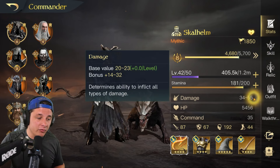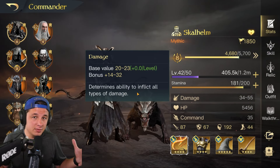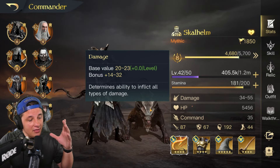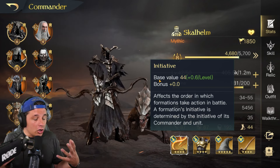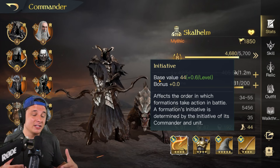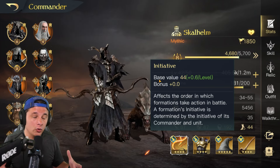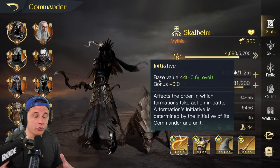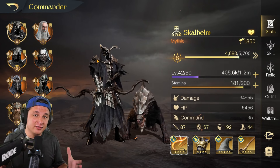The more focus we have on her through gear, the more damage her skills that do focus and poison are going to deal. So that's the first thing we want to focus on. The second is damage, which determines ability for all types of damage. The third thing I like on Skull Helm is initiative — she's already pretty fast, but a little initiative prevents skills from being stolen by Sauron, which can be pretty rough.